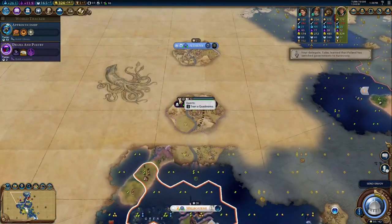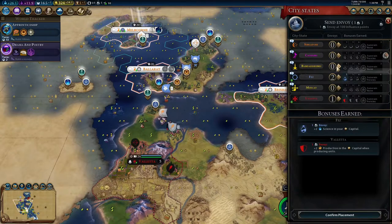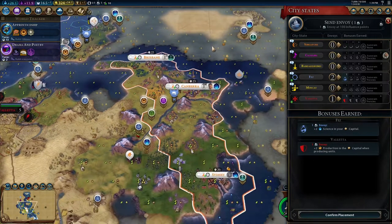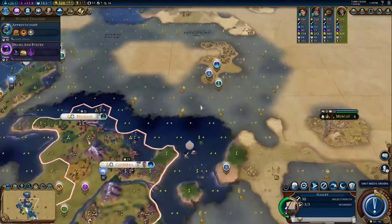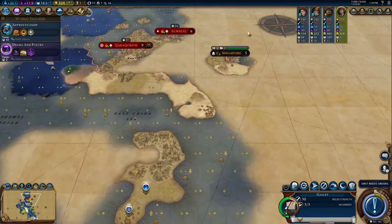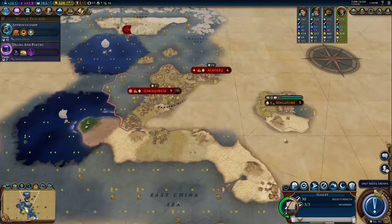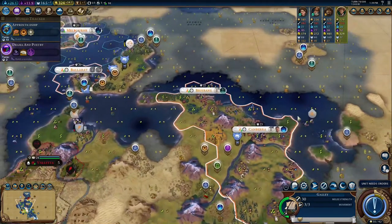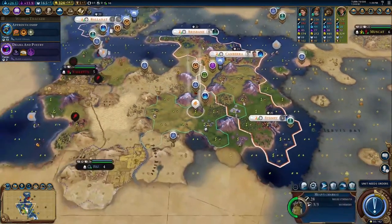We met another city-state — Kaguana. We can send an envoy somewhere. Four gold or production in the capital when producing districts — I like that. Their quest is only to send a trade route, so we might as well send our trade route to Singapore if we can. We don't know where they are, so we can't send a trade route — if it's surrounded by fog of war, your traders don't know where to go. I'd need boots on the ground to uncover it, or a strong enough relationship with Mongolia for an alliance. So no trade route to Singapore — let's just dump an envoy into Singapore and get a little bit of extra production in the capital.